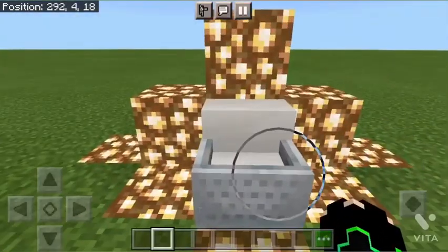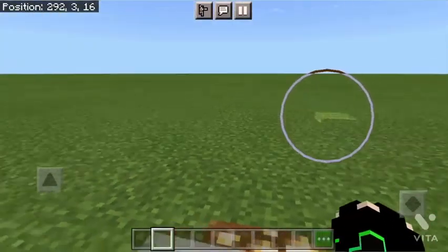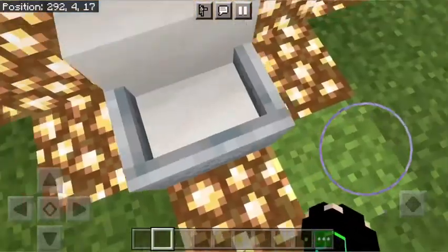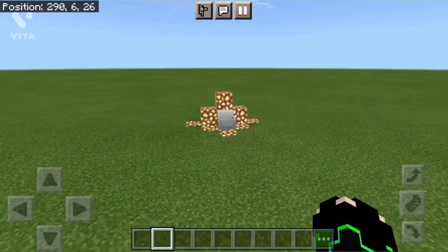Unless you're using mods, you don't really have chairs in Minecraft, but with this super easy build — just pushing a mob into a stair with a piston — you can easily make a chair. And it can look like a really cool throne if you decorate it correctly. Your friends will think you're the most OP person on the planet.